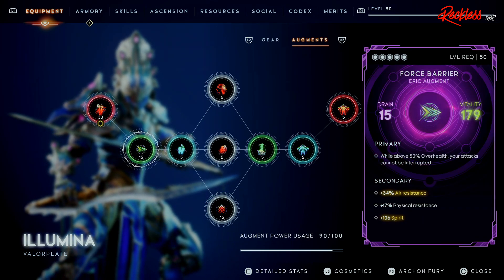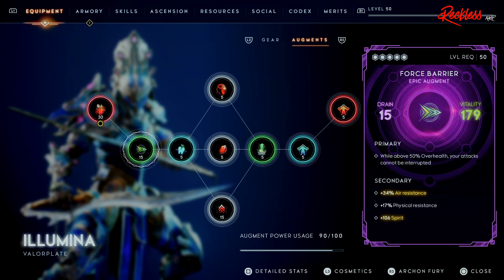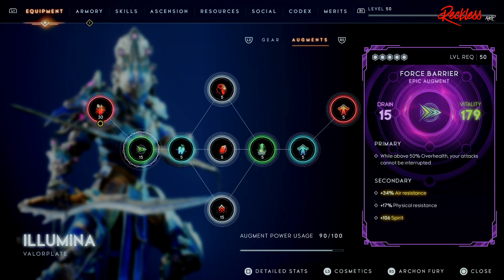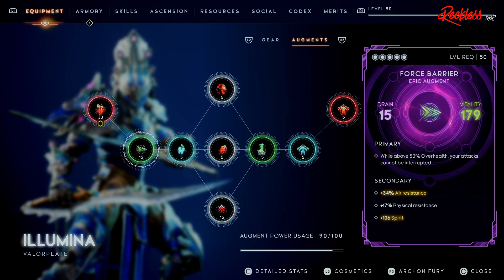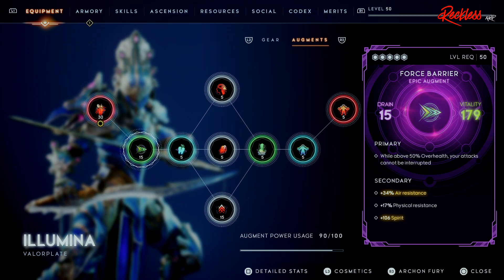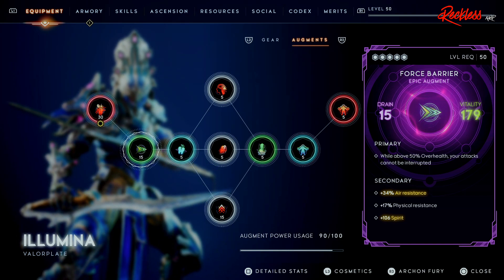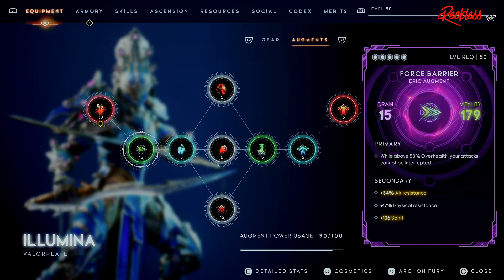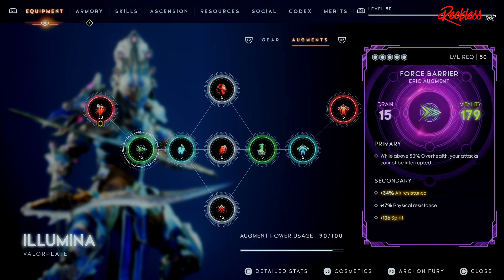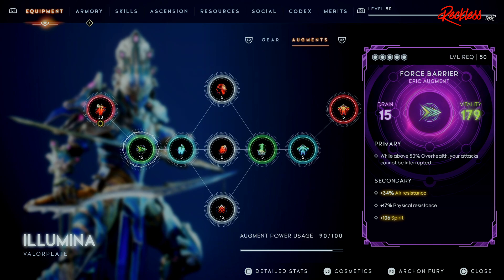Then we are using Force Barrier, which will help you stay alive during the Ascendant Tower Trials. The primary is while above 50% Overhealth, your attacks cannot be interrupted — meaning you cannot be knocked down, knocked back, or moved in any direction unless the enemy grabs you. That is huge when fighting bosses. The secondary gives plus 34% Air Resistance, plus 17% Physical Resistance, and plus 106 Spirit.